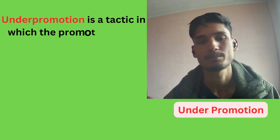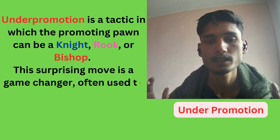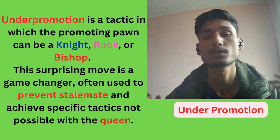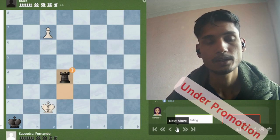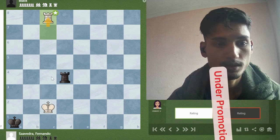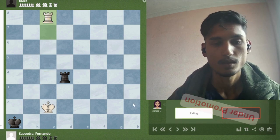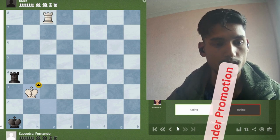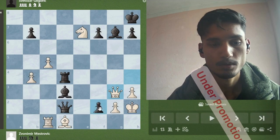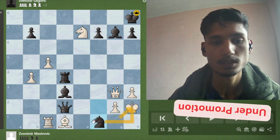Under promotion is a tactic in which the promoting pawn becomes a knight, rook, or bishop instead of a queen. This surprising move is a game changer, often used to prevent stalemate and achieve specific tactics not possible with the queen. In this position, white promotes his pawn to a rook. Why? Because if he promotes to a queen, it gives check and after the forced recapture, the position is stalemate. So promoting to a rook means whatever black does, white delivers checkmate in the next move. And again, in this situation, black promotes his pawn to a knight, forking the king and queen at the same time.